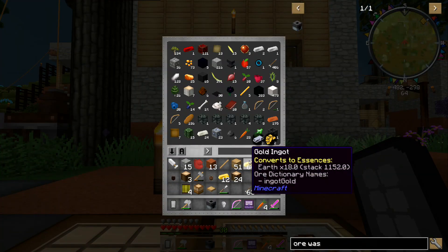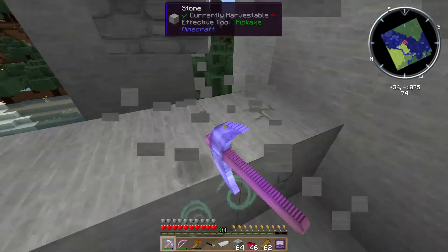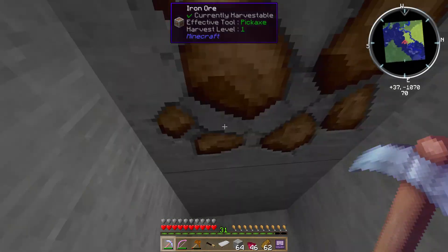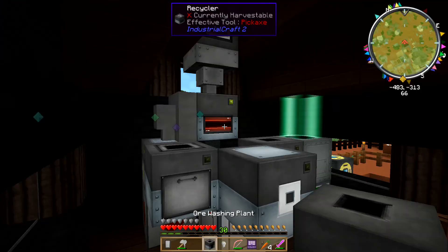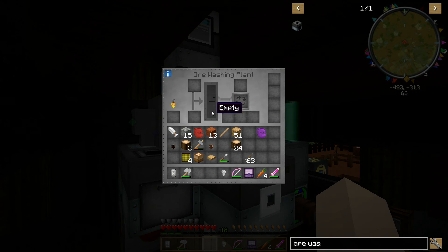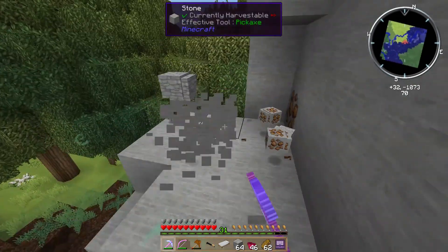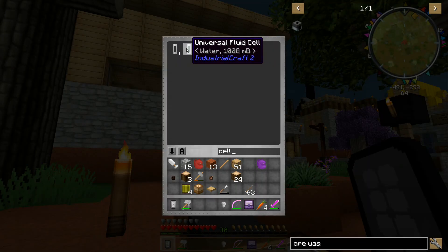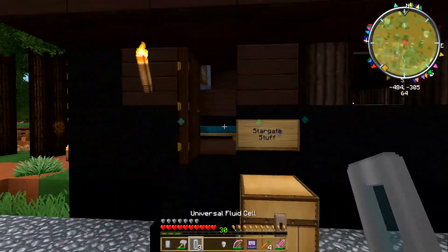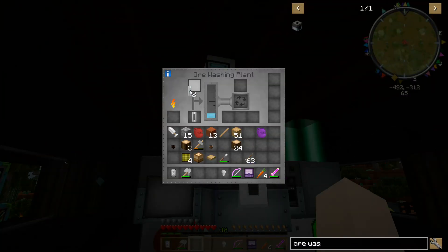Ore washing plant — there you are. Hey, it's filling with electricity! Cool. We've got some universal fluid cells full of water. Let's see if it will take water. Yes, it'll take water! Cool. So now we have 3,000 millibuckets of water in there.